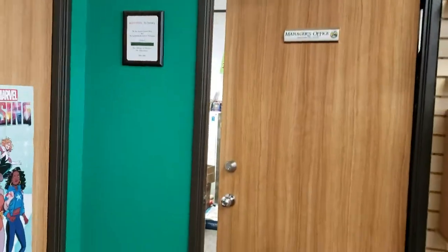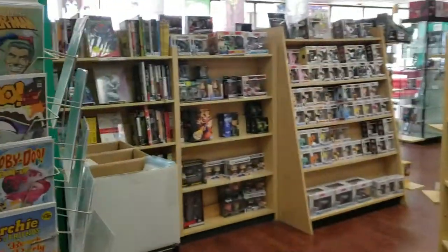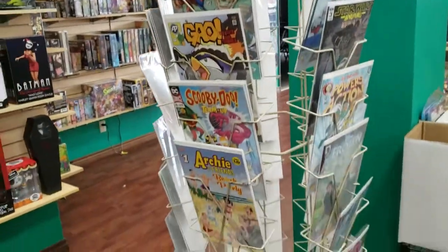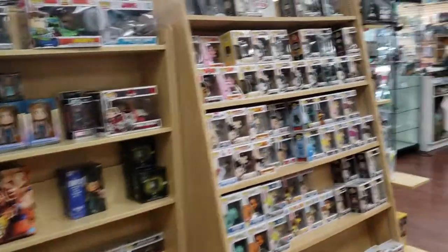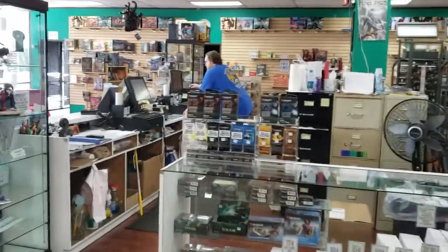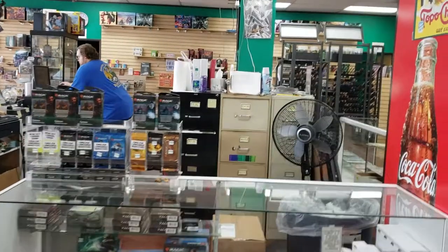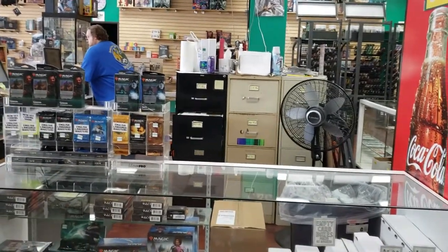Here's our office right here. And this is where we keep our children's comics. This is our cash wrap — this is where we ring up customers. And behind there in those bins, we usually keep special orders and subscriptions for comic subs.